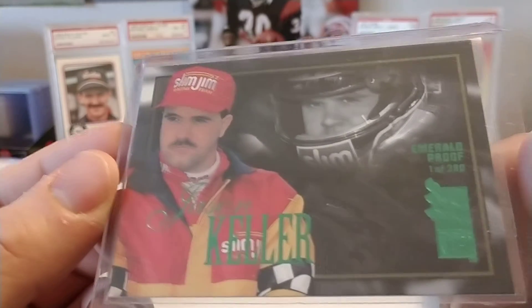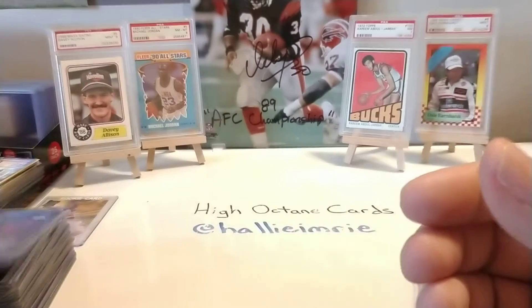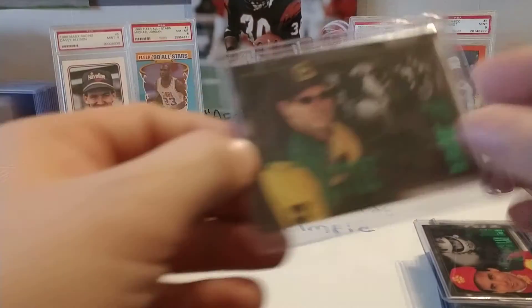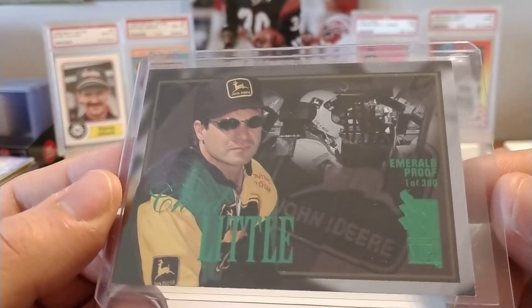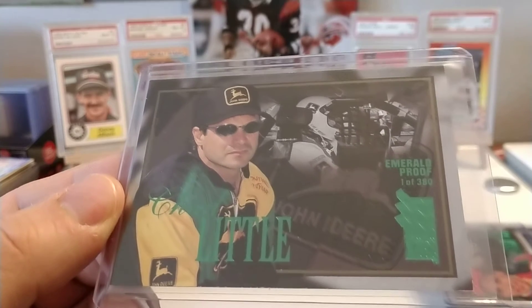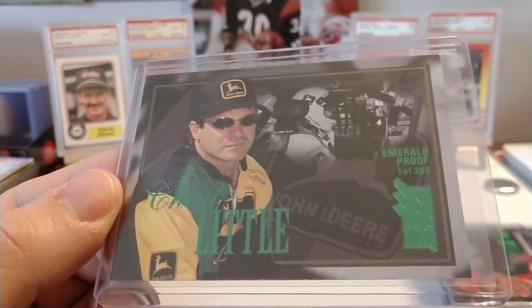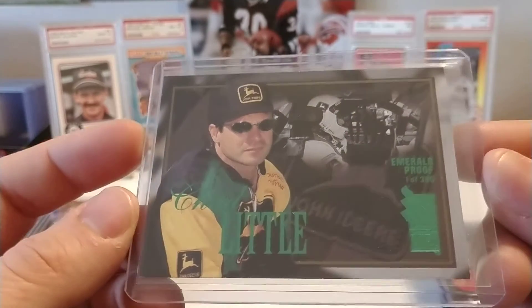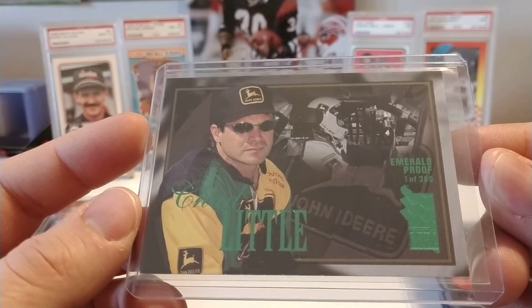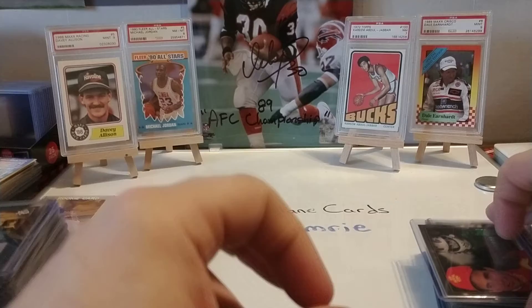Jason Keller, driving his family-owned Slim Jim Chevrolet — number 57. Jason was always a popular Busch Series competitor. Chad Little, driving the Mark Rypien slash Jack Roush-owned John Deere Pontiacs this year. They would move up to the Cup Series in 97 with Mark Rypien as the owner. Jack Roush would eventually buy the team, transition it into Fords, and Chad would drive for him for a few years.